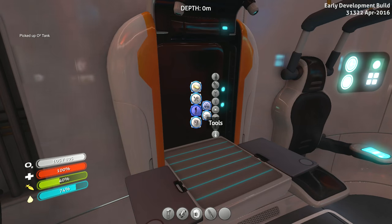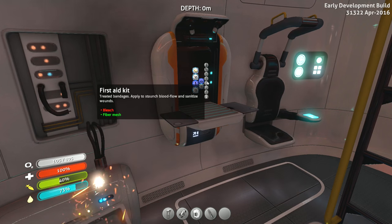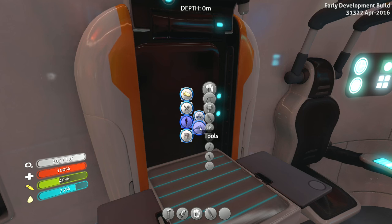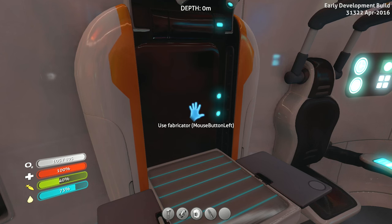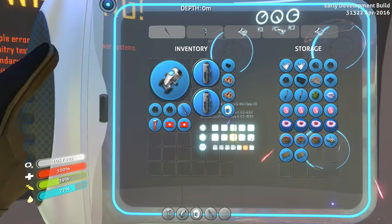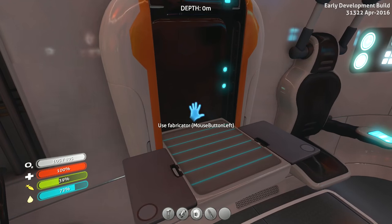Get another O2 tank — throw that on. All right, 105. Now let's see what we got. So where's the air bladder? I need an air sac. I have one of those. Silicone rubber — what do I need for that? Creep vine? Oh, I have those. Wait a minute, where are they? Oh, I just turned them into silicone rubber. Yeah, perfect — good thinking there.